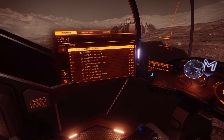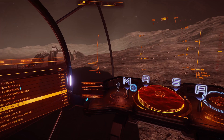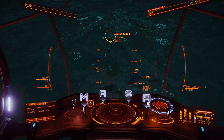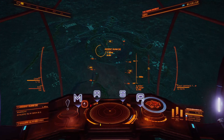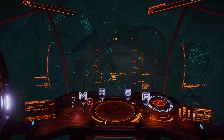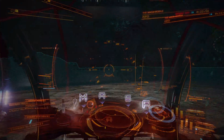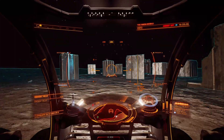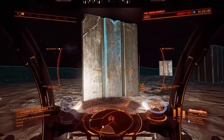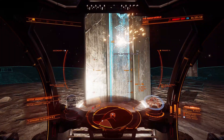Set a course for Ancient Ruins 3 and fly there next. There's nothing to attack you at this other site, so it's an easier way to get the pattern data. Find a nice flat spot to land, then head out in your SRV to one of those neatly arranged areas at the northern end of the site. Not all of the obelisks you'll find are going to be active — you're looking for the couple that are lit up, and they only show on your radar when you're very near to them.